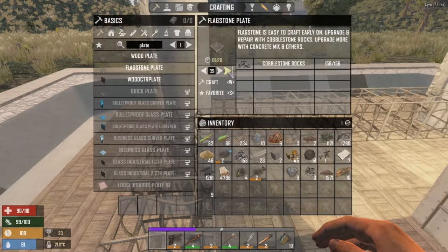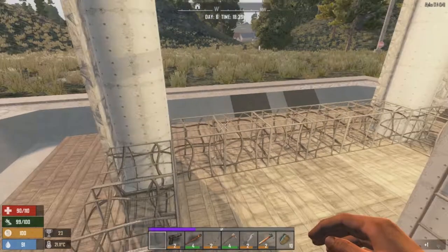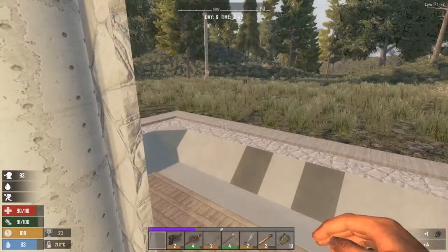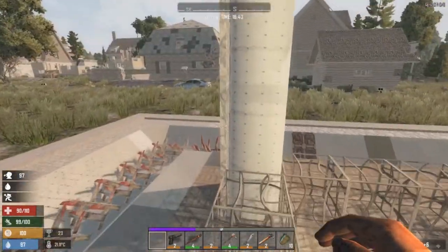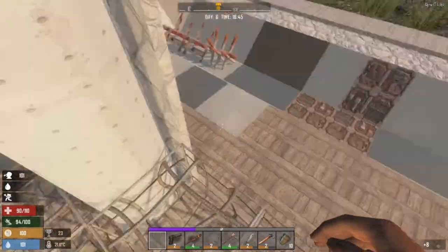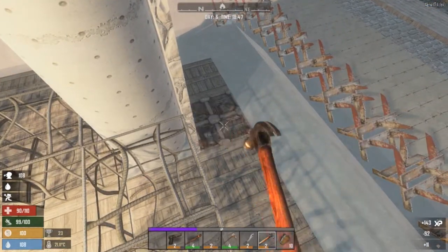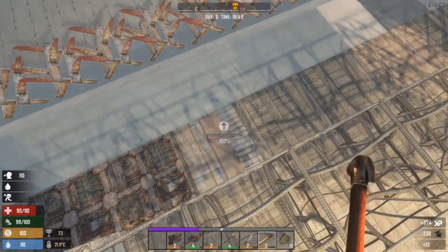Flagstone plates — how many can I make? 39, we'll craft all of those. It's going to take a bit of time. I'm thirsty. I'm not exactly enthusiastic about the distinct lack of zombies kicking about. Where are they? Let's get all these upgraded as far as we can because these ones are going to be exposed. We have poles on the corners — I need to make more of that. Cobblestone rocks — I'll take it. I can always get more rock, that's not a problem.